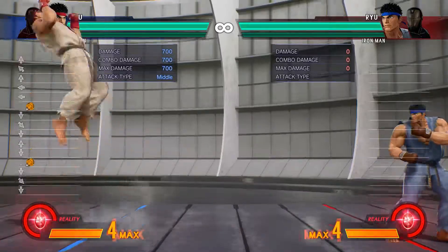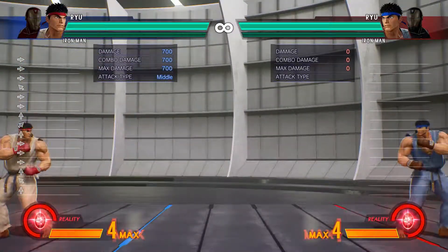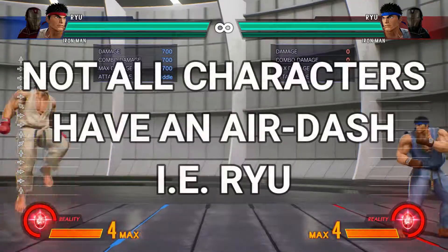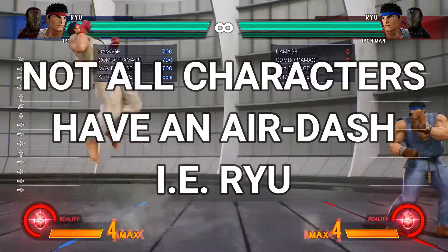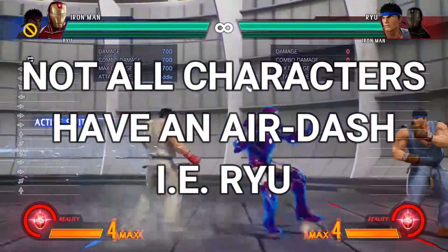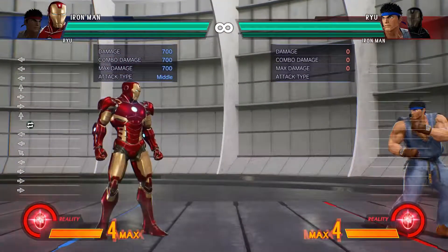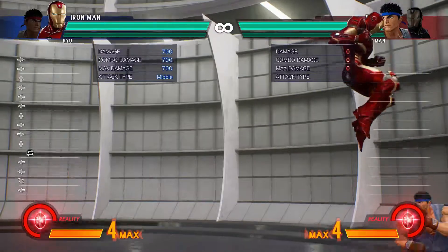In this game you can also air dash, but keep in mind not every character can air dash. Ryu doesn't have that option unfortunately — you can see I'm trying to tap forward in the air and can't do it. Iron Man, however, can forward dash and back dash. Some characters are limited to just forward and back dash in the air if they do have an air dash option.